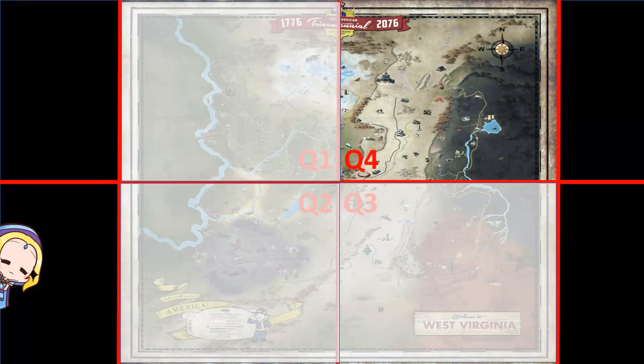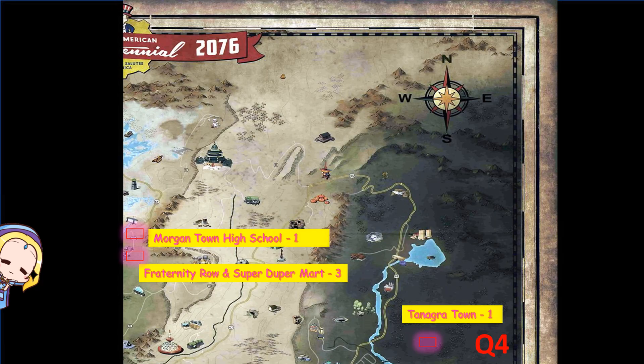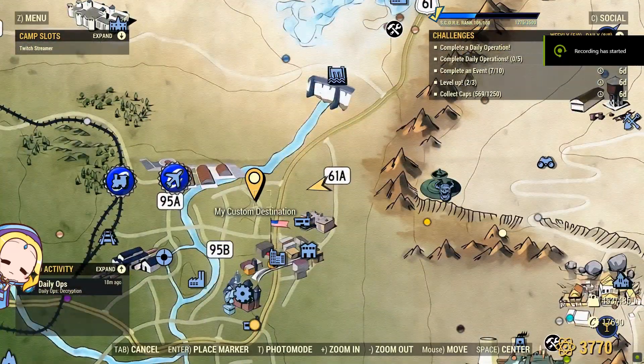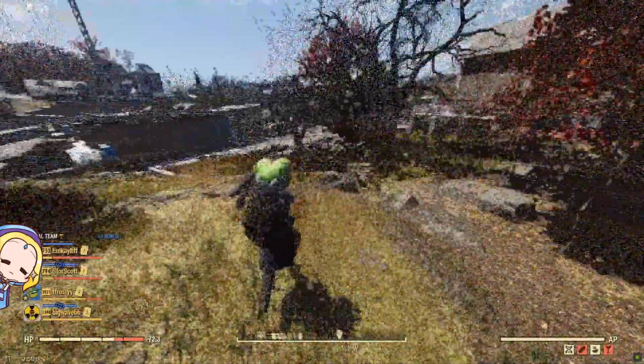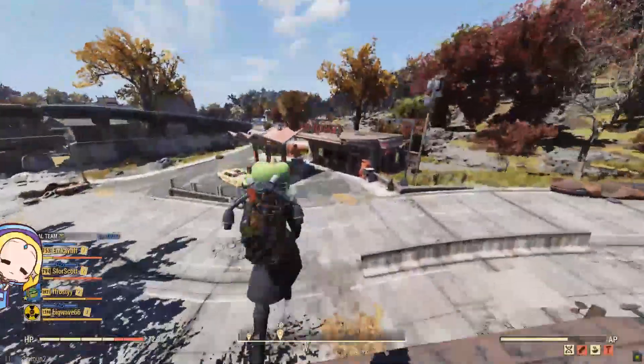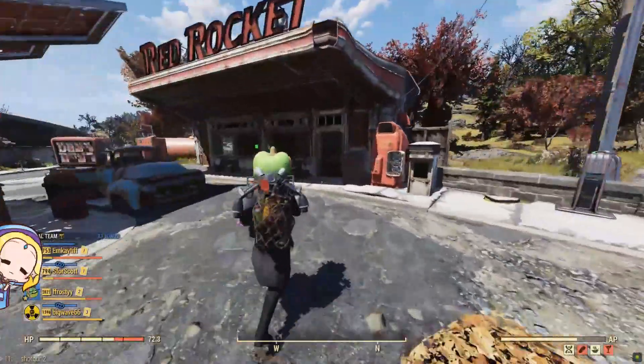For Quadrant 4, there are four locations with a 100% chance of spawning sugar bombs. The locations are at Morgantown High School, Fraternity Row, SuperDuperMart, and Tanigra Town. First stop is at Morgantown High School. From the spawn point, run west till you see a red rocket station. You will find a sugar bomb placed on one of the shelves.